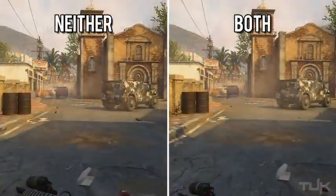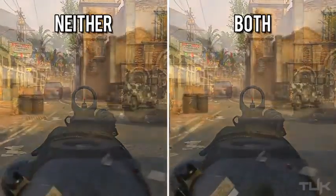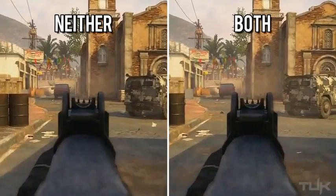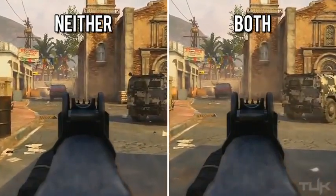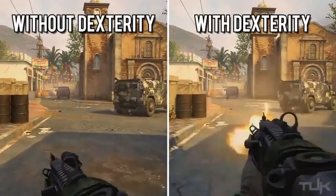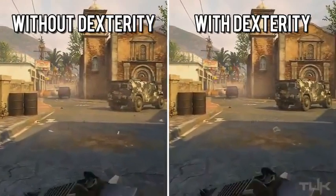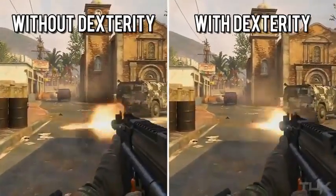So quickdraw and dexterity really did nothing as far as aiming after sprinting when used separately. I tried using them together and found you actually see a sizable difference when comparing someone using both quickdraw and dexterity versus neither. But that would still mean dexterity is useless if you aren't using quickdraw as well. So I decided to test the time it takes to fire your weapon after sprinting, and sure enough you see a noticeable difference in the time it takes to go from sprinting to firing.